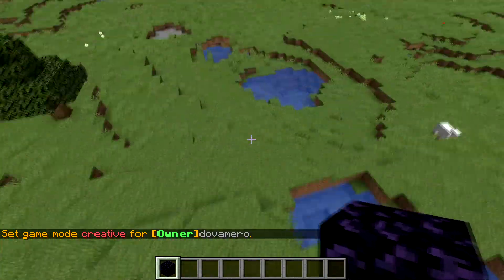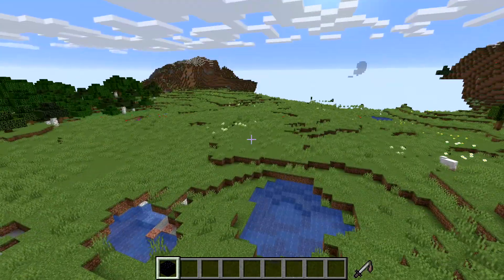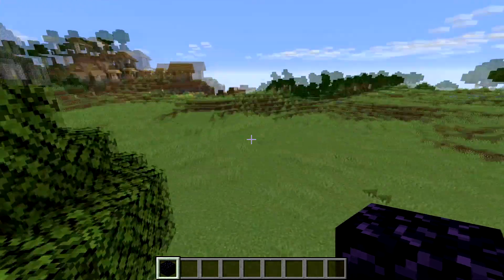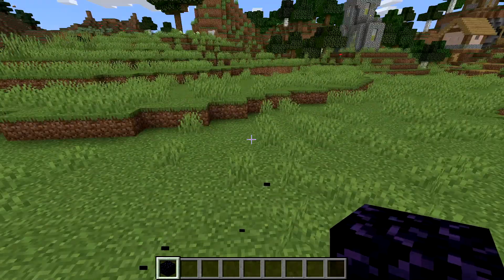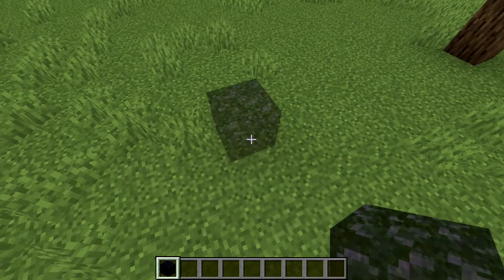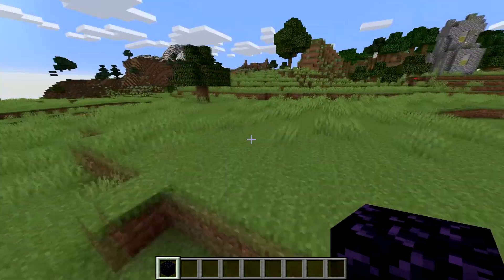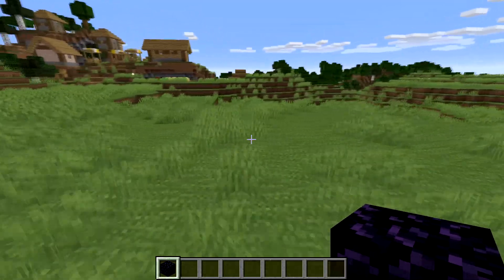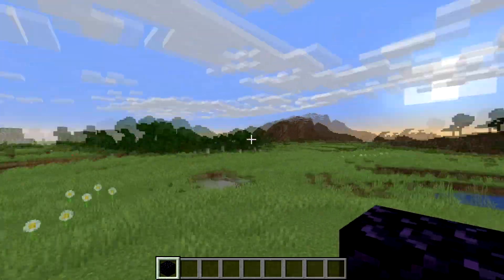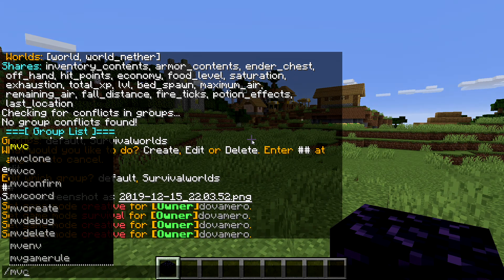One more thing about this plugin that makes it really good: let's say you have some worlds — this one, the nether one, and the end one — and you want a connection between them. At the moment they are not linked, so if I go to the nether I'll have a new inventory, which isn't what I want. If I'm in this world and go to the nether, I get a new inventory, which gets a little complicated. So what you want to do is link this world, the nether one, and the end one together using the plugin.